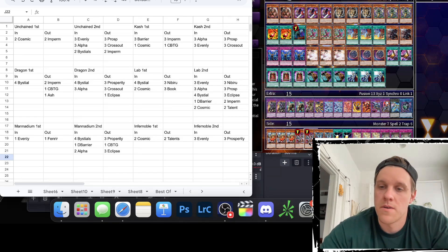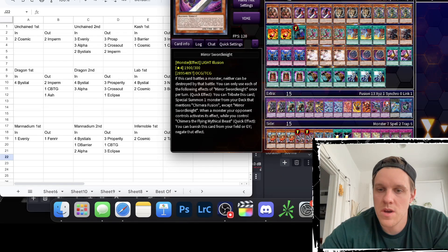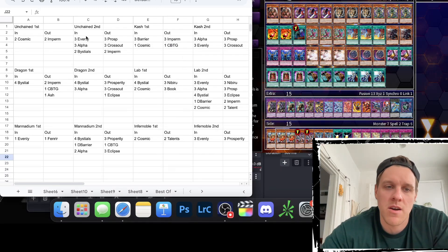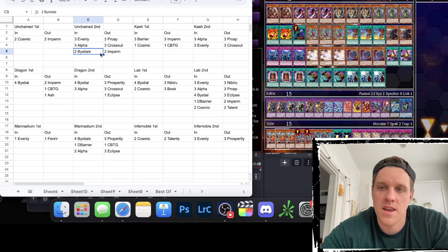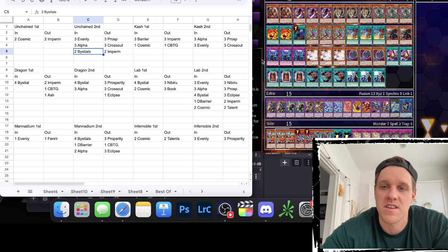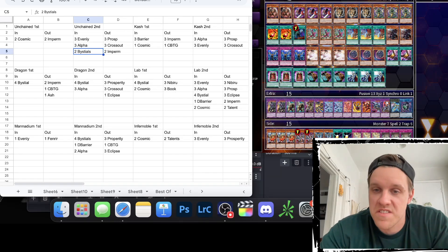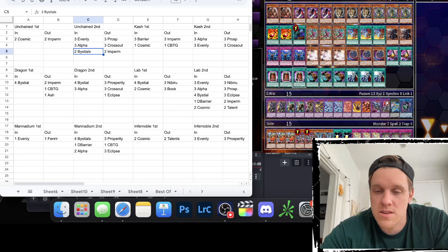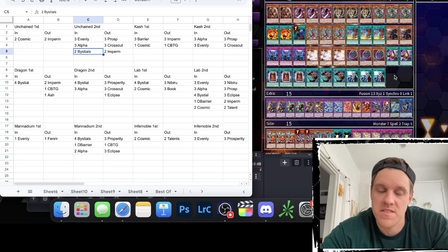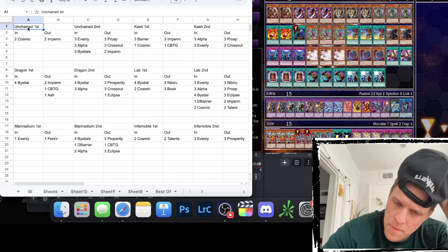The only thing out of date for the new format is that I played two Magna Mutt, so for the new format just cut one Magna and put one more Druiswurm in. In the side decking patterns I just write down 'Bestials' without specifying which, so just play three Druiswurm and it'll be updated. I think this deck is perfectly playable for the next format — Eclipse is still good against Purrely, against Unchained to out the D/D/D XCs, Cross Out is still good, so if you're looking for a Chimera list this one's still solid.